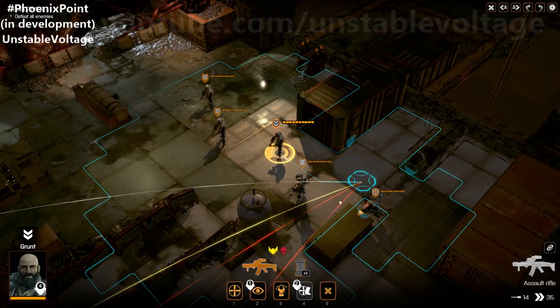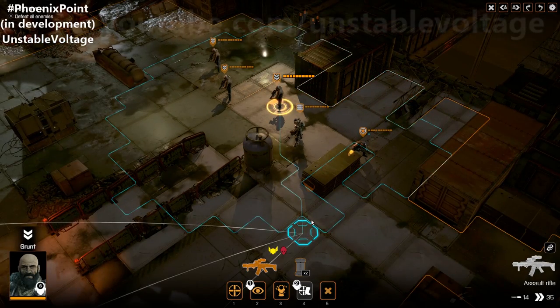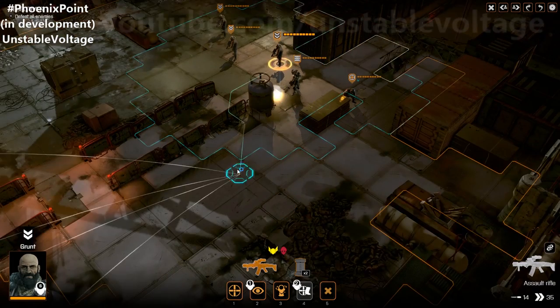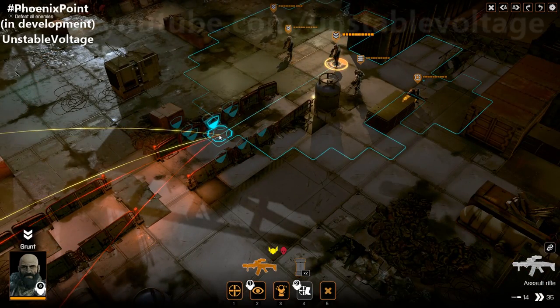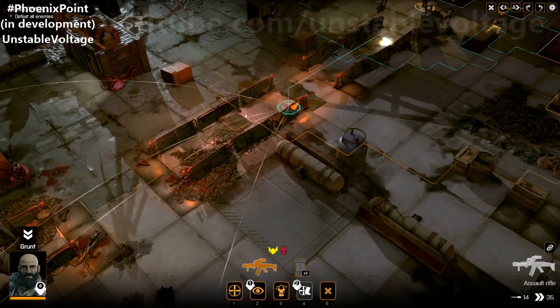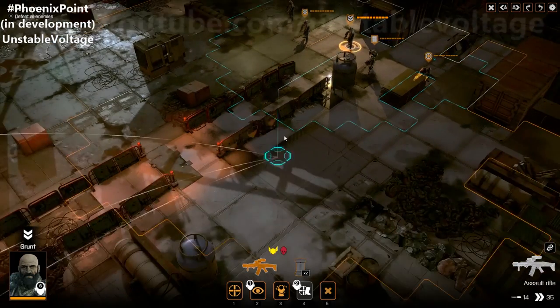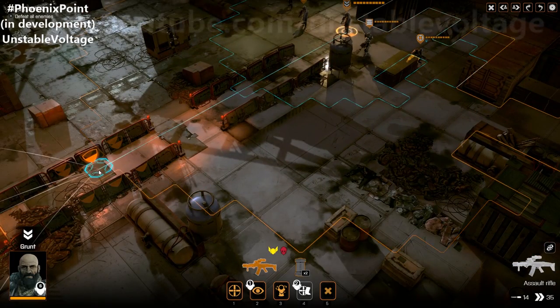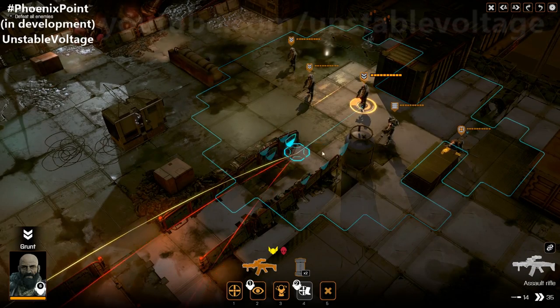You'll notice quite a lot of the stuff here is placeholder, particularly with animation. Some parts are very similar to games like XCOM. There's a blue outline and an orange outline. The blue outline indicates a normal move; the orange indicates a dash. If I move within the blue outline, I can still fire. If I dash within the orange outline, that consumes all my movement and I won't be able to fire.